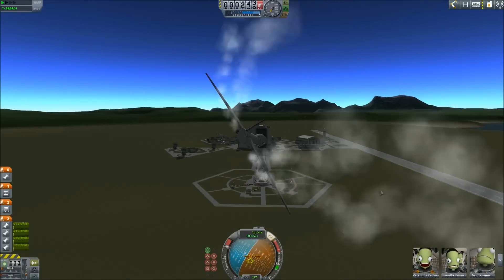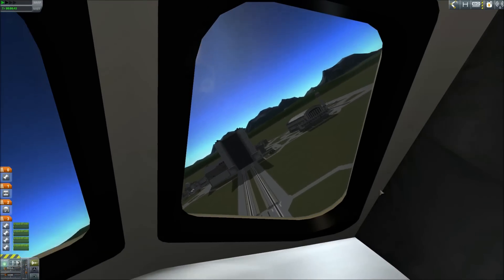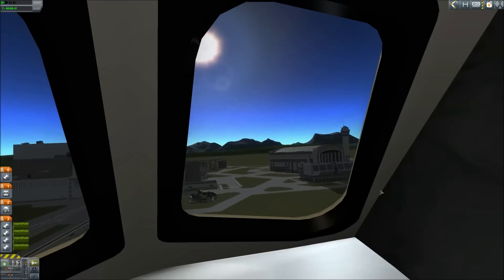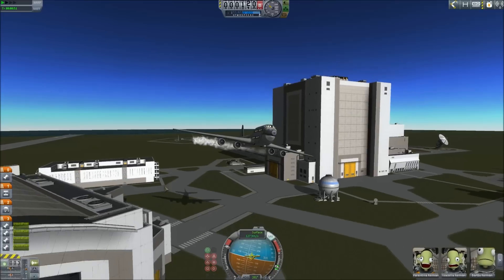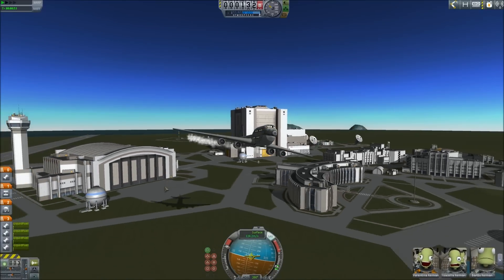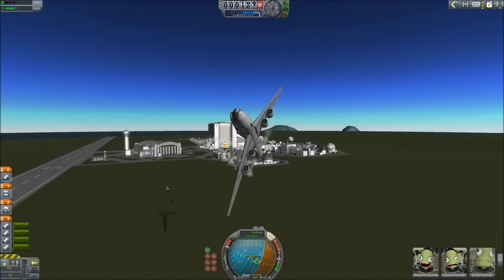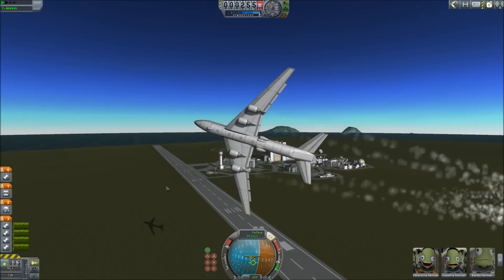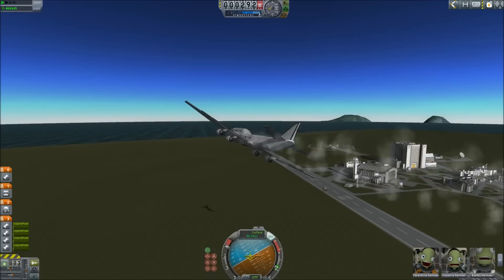Holy crap. Let's go into first person. Wow, she flies really clean. You guys have got to fly this — this thing is awesome. It's actually ultra nimble. It actually really wants to flick around, even though it's huge. This thing weighs just a boatload. That is too funny.